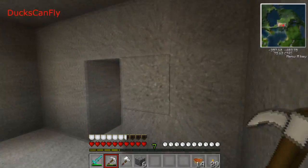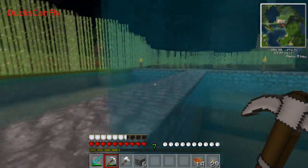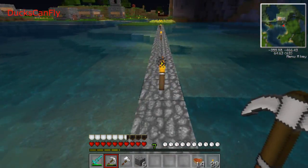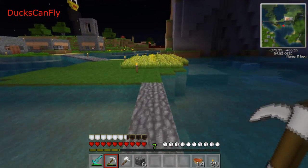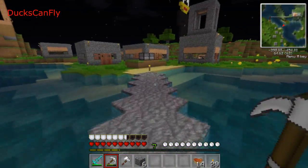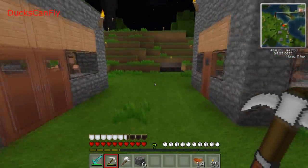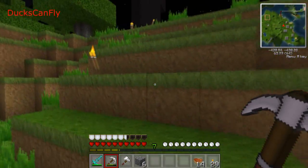I like this texture pack - what do you guys think? The pixel perfect one I have looks okay but it doesn't look HD enough, it's too blurry. The high definition one I have is for 1.3 so it doesn't have anvils and all the new stuff, which sucks. The Far Cry 3 one is just for a let's play I'm going to do soon. I have my Deathscape texture pack but you guys don't like that one and after I started using HD I didn't like it too much either.